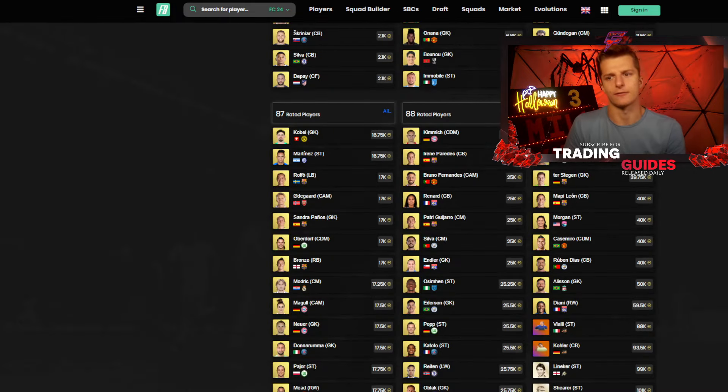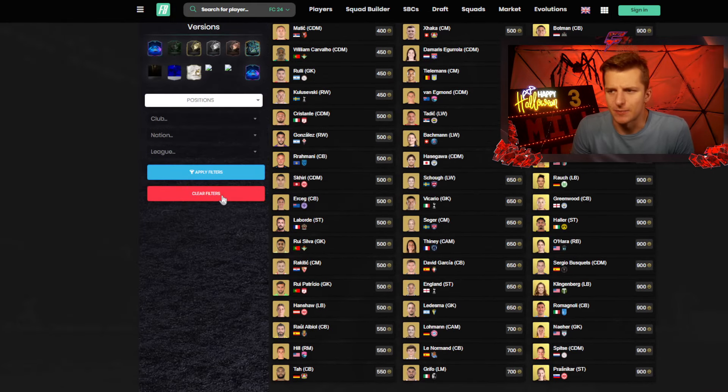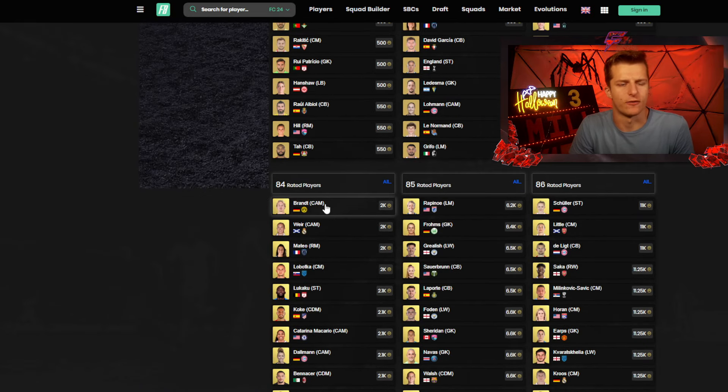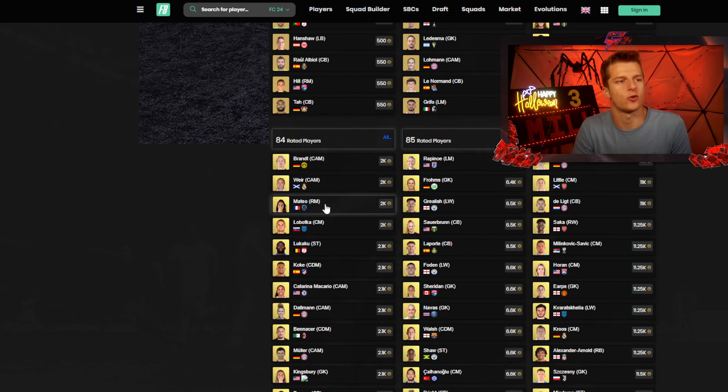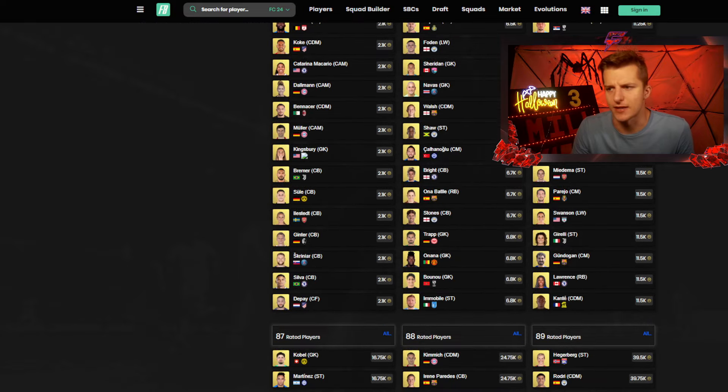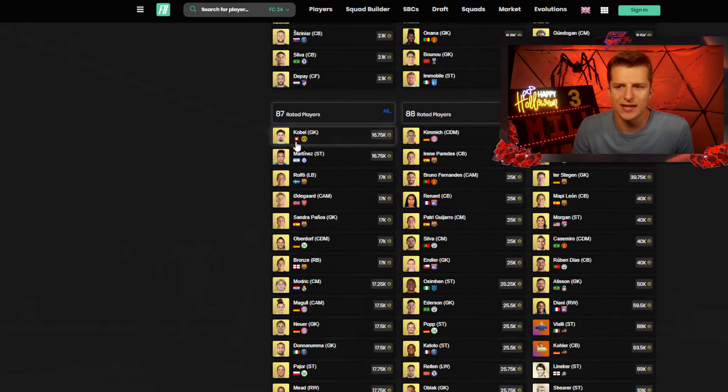Here are the coin splits I'd recommend for fodder. I wouldn't invest below an 84 — the ROI is poor. Put 10% on 84s as club stock. Put 20% on 85s because they outperform 86s for low-tier SBCs and upgrade packs. Only put 10% on 86s — they rarely are the best performing fodder for low-tier SBCs. Put 10% on 87s, as 87s are normally strong performers.